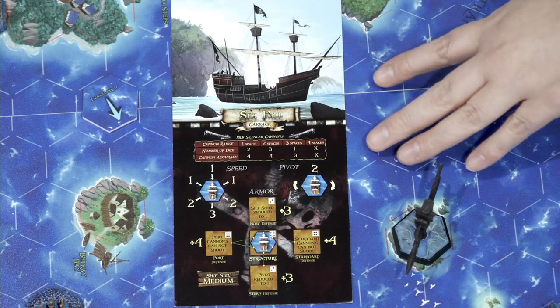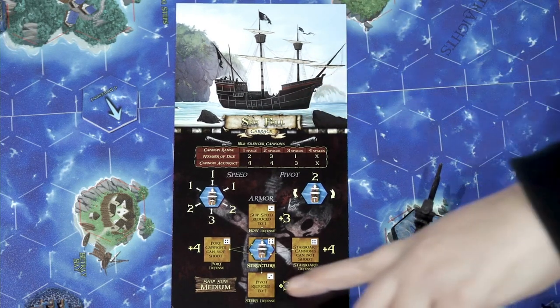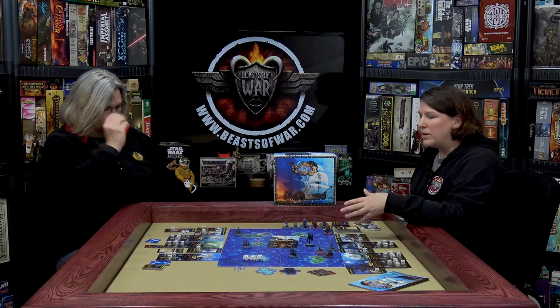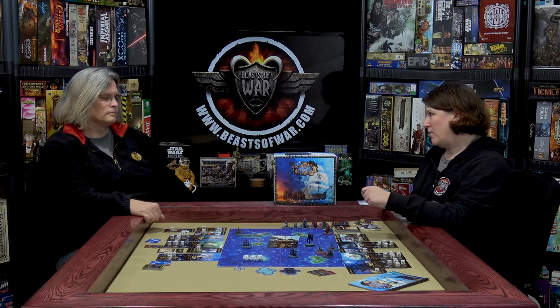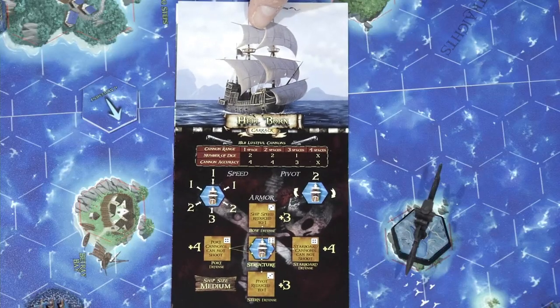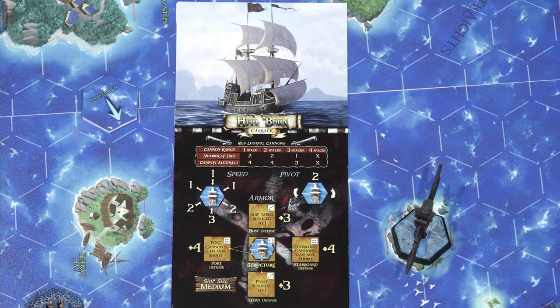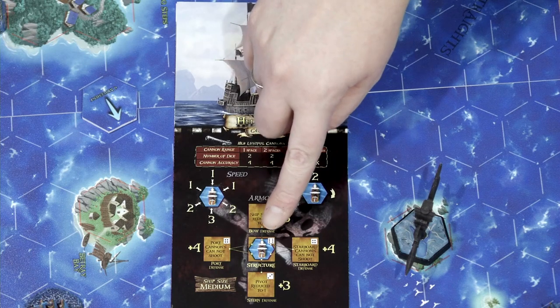First, we're going to take a look at these ship cards. They are gorgeous — very large size cards. Starting with the pirates: this is a medium ship, and for the pirates this is the largest their ships come. The French in this game have a little bit of an advantage with access to bigger ships, but the pirates make up for it in devious maneuvers and tricks along the way. And they seem to forever have better morale than the French — so we have nothing to lose. You'll populate each of these cards with six-sided dice, and that's how you track damage to different portions of your ship.